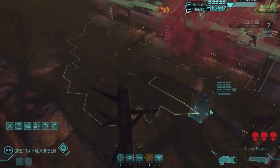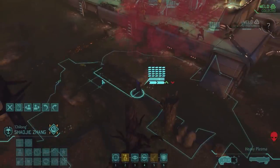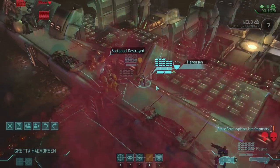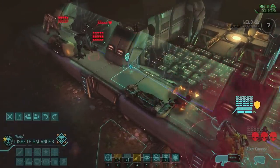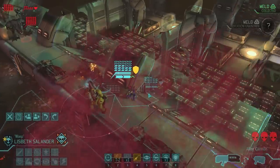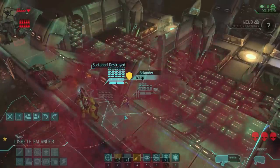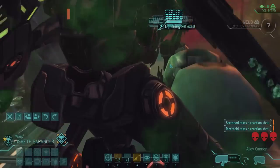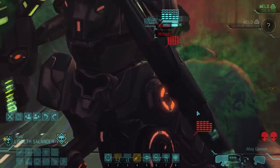Lisbeth is up to 13 hit points - not fantastic, but it will have to do. I'm not in range of that sectopod with Zhang - I have to move a bit closer, and I'm still not in range. Get rid of that drone then. Maybe I should back up with all these people - not a terrible idea. I don't have any rocket launchers anymore. I could run up and hit that sectopod in the face with rapid fire, but that's a little bit dangerous. I think I prefer to back up for one turn. I'm actually going to back up - I'm going to run behind the corner and reload. Fortunately, they both missed.